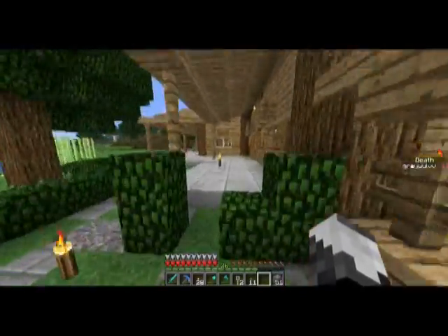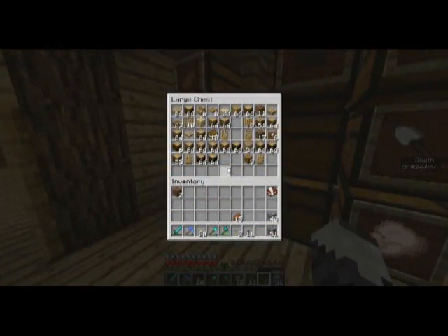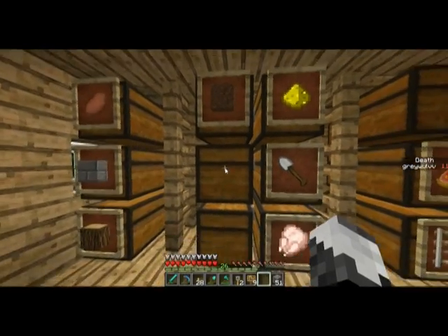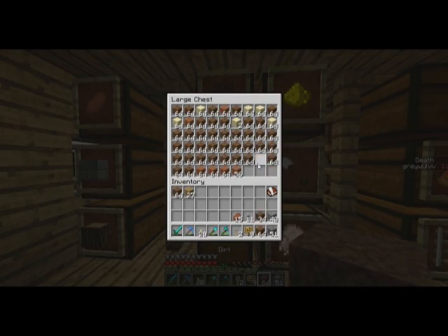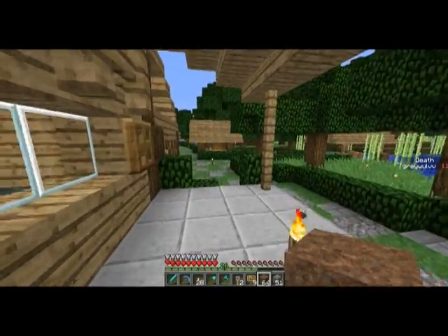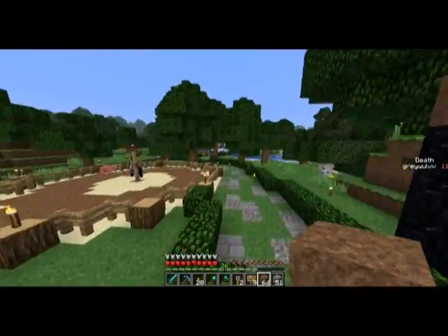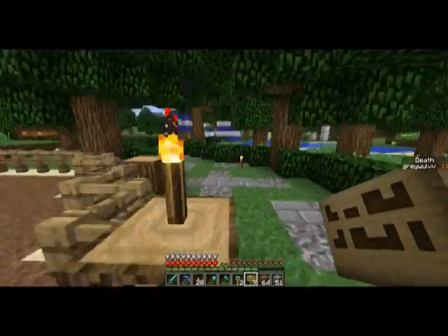Grab some wood. I think I might have some signs in here — actually yeah, I've got plenty of signs. Just in case we'll grab some wood though. And also got a ton of dirt — about a couple pieces of dirt. Okay, so let's just go run back quickly and label those.